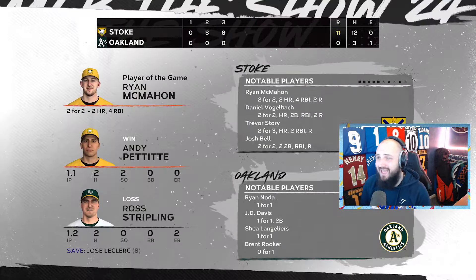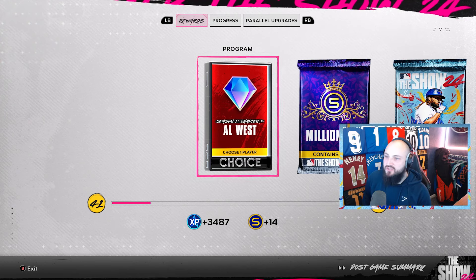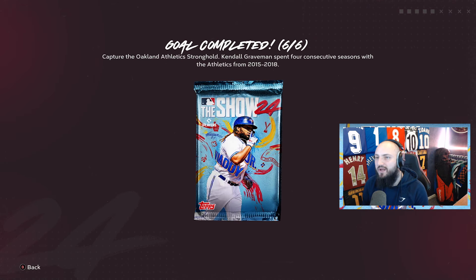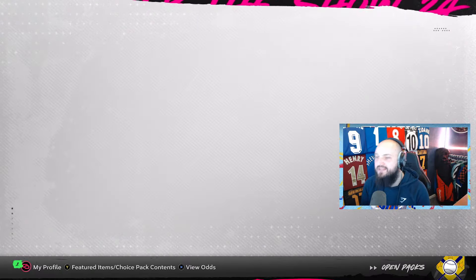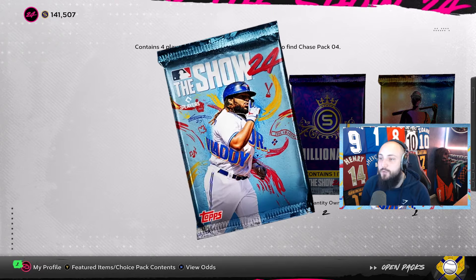We get the free pitcher rewards — another AL West captain's card, a millionaires pack, a pack, and five more packs as well. There's our Kendall Graveman card — he'll definitely be going straight into the team as part of the bullpen. Unbelievable card, very happy we got him. We go to our collection and inventory — 26 packs all saved up from doing all of these things. Let's crack them open.